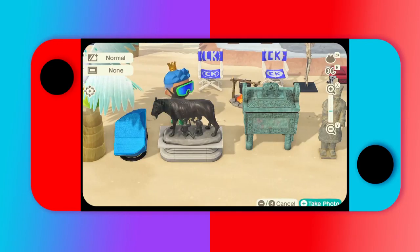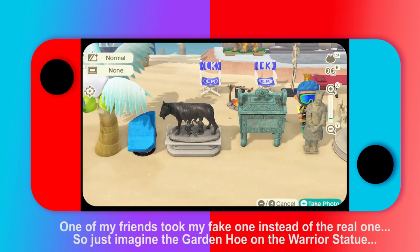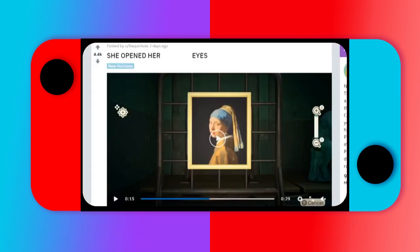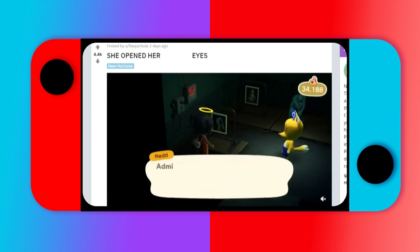That said, some fake art is actually amazing and worth getting. The Informational Stone — it looks so good in blue compared to the original black. I also strongly recommend the Warrior Statue fake, which shows a warrior holding a garden hoe and looks really cool next to your garden. I've also heard some paintings actually blink, and honestly I'd buy those more often than a real painting.